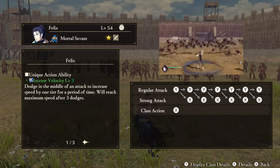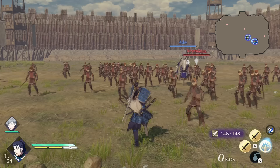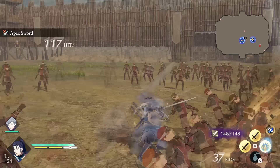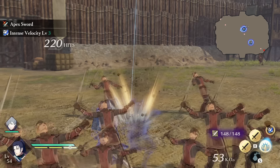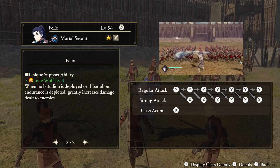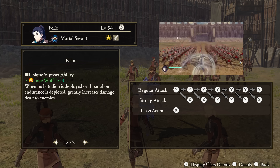Felix — Unique Action: Intense Velocity. If you dodge while you are attacking, Felix will then have a buff to his attack speed. This can stack up to three times, and runs out once his unique action bar is used up. Support Ability: Lone Wolf. If you don't equip Felix with a battalion, or the battalion he's equipped with is depleted from taking damage, Felix's damage is increased — so really, just don't give him one. Tactical Ability: Eager Blade. When ordered to attack a stronghold, Felix's damage is increased.